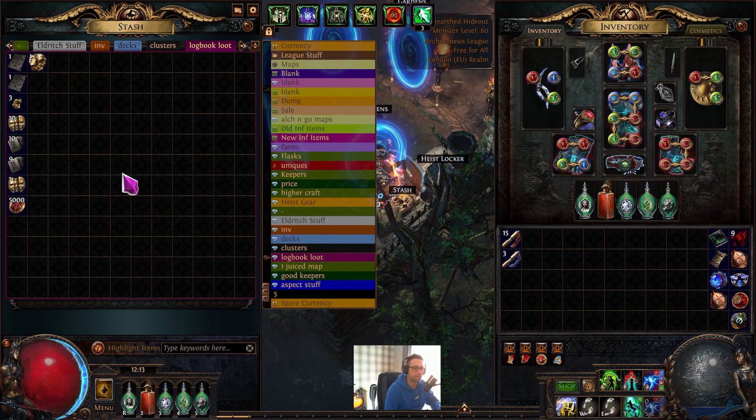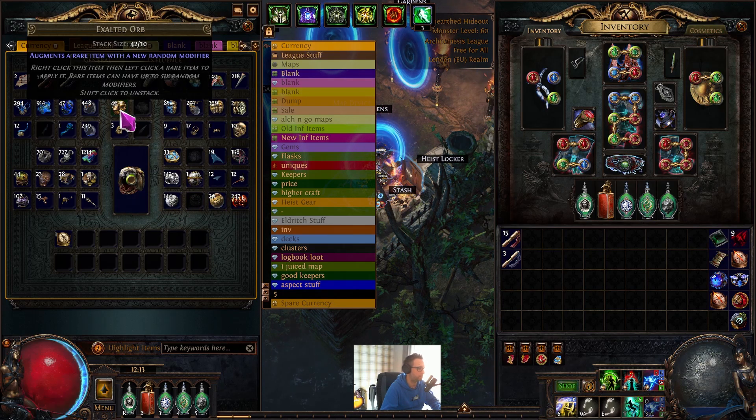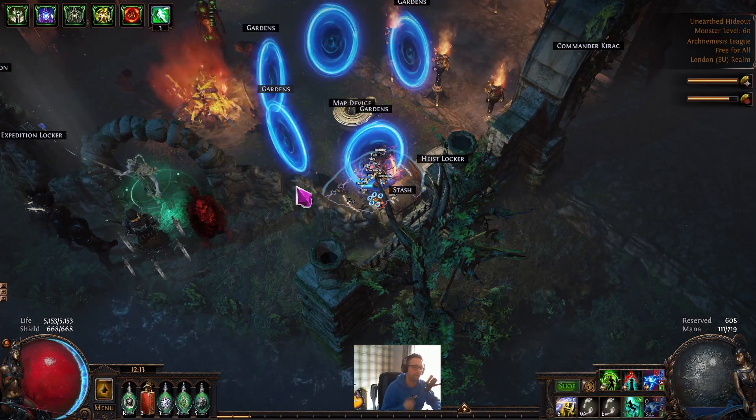Also had a really nice Forbidden Flame jewel drop that sold for 18x, which is obviously going to help fund either a future build or more gambles. In terms of raw currency, I've got a lot more liquid stuff, but in terms of raw exalts we're looking at 42.